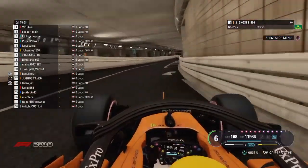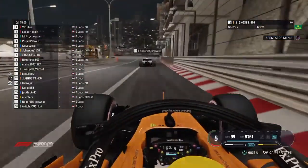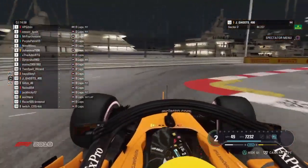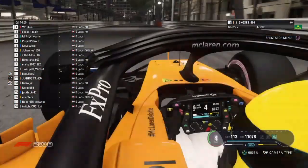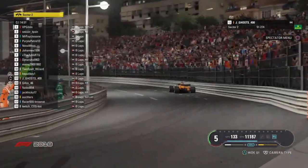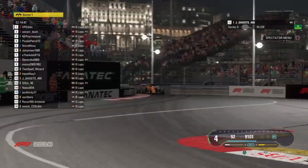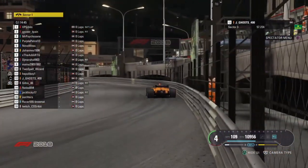Jay Ghost could well take the championship lead today. He's 10 points behind Cesar T-Pain, who has the lead. He's held the lead since mid-October — 13 consecutive weeks Cesar T-Pain has been on top. But if Jay Ghost is able to win this race and Cesar T-Pain finishes worse than third, we will have a new leader.